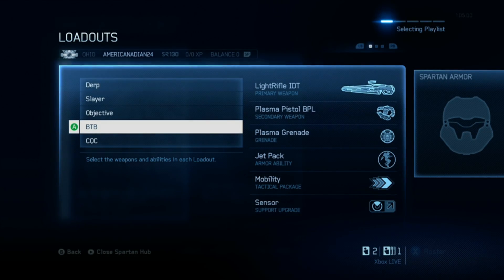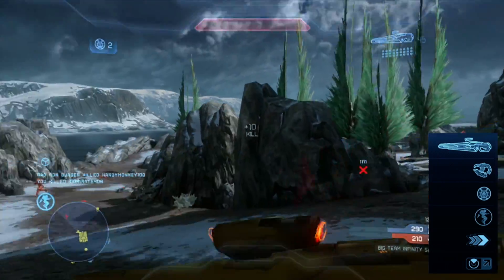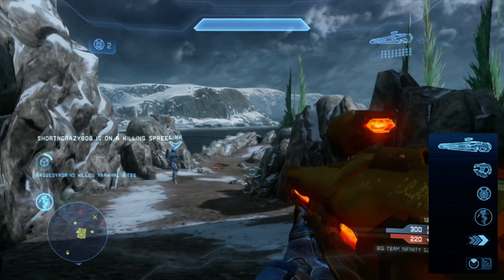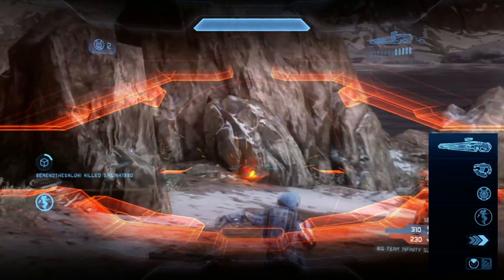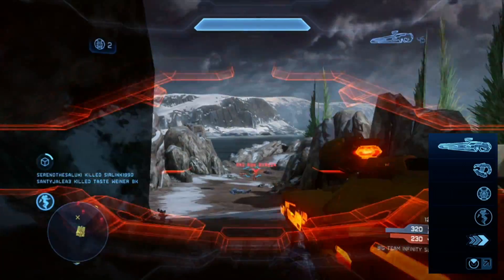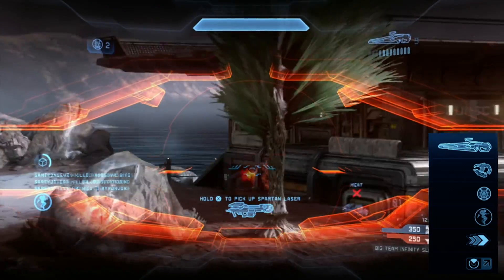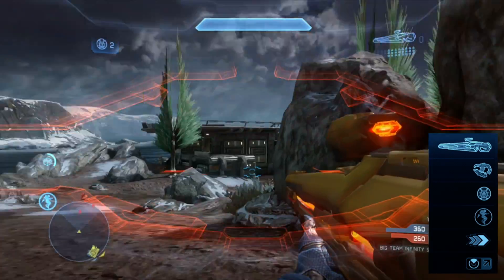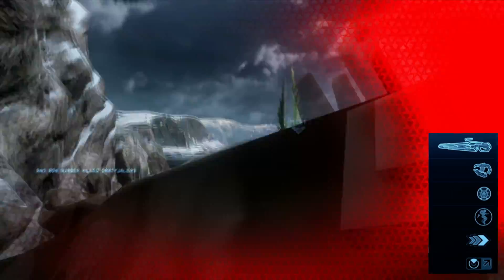Now let's move on to my big team battle loadouts. Pretty standard stuff: a light rifle and a plasma pistol — the light rifle is a great long-range weapon and the plasma pistol handles and EMPs vehicles. Then plasma grenades to stick to vehicles — standard BTB. I have jetpack because on maps like Vortex there are high platforms where it makes movement easy. On Ragnarok I'd switch to active camouflage to scout and get good shots at distance.